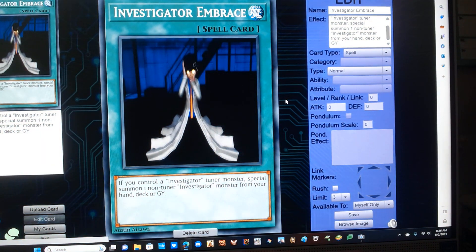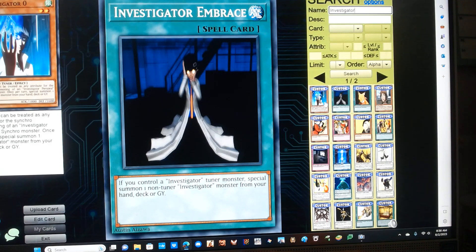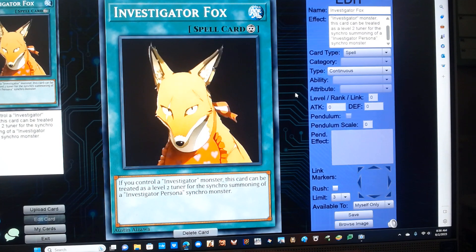Investigator Embrace. It's a normal spell with the following effect. You can special summon an Investigator tuner monster, plus one non-tuner Investigator monster from your hand, deck, or graveyard. The summoned monster can be treated as a level 2 tuner for the synchro summoning of an Investigator Persona synchro monster.